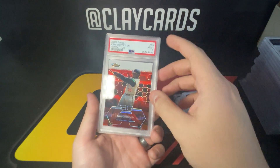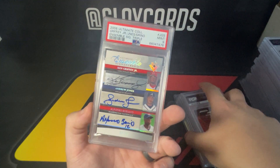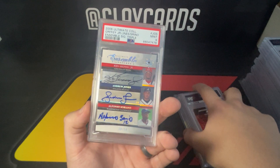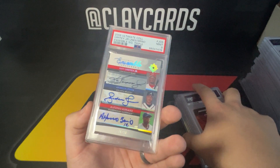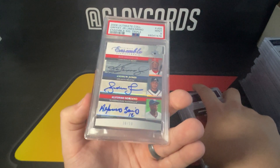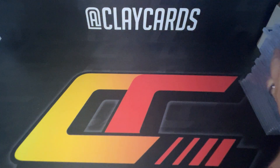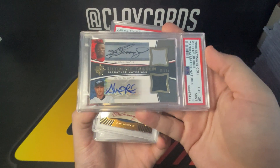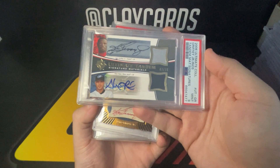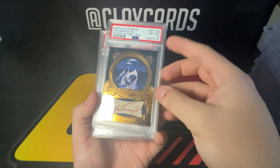'03 finest refractor nine, not numbered. 2006 Ultimate Collection triple — Andrew Jones, Soriano, and Griffey — numbered out of 50. This is Griffey jersey number, yeah, 30 out of 50, Griffey jersey number 9. Happy with that. Another one with Alex Rios — kind of random that I ended up with two Alex Rios cards — but nine, numbered out of 15. Cool one there and I like that this one's in the red ink.